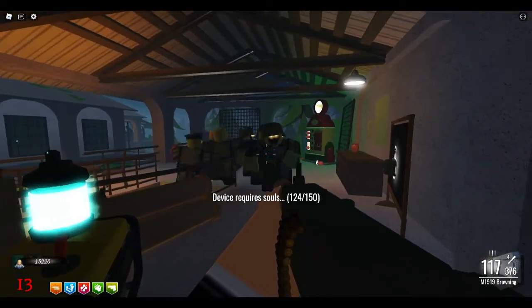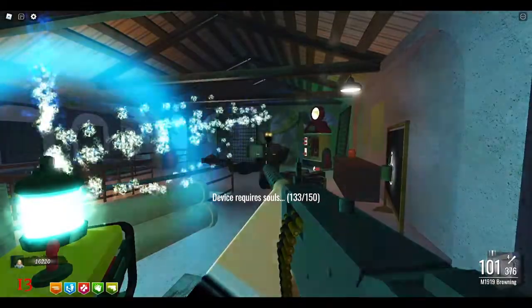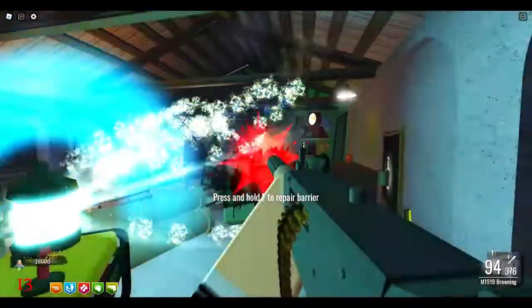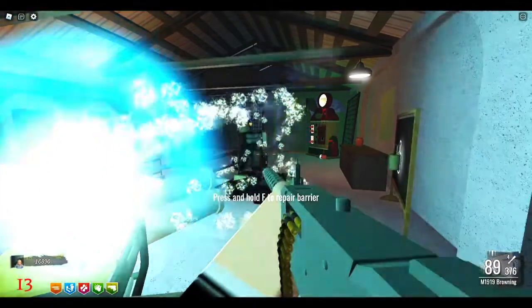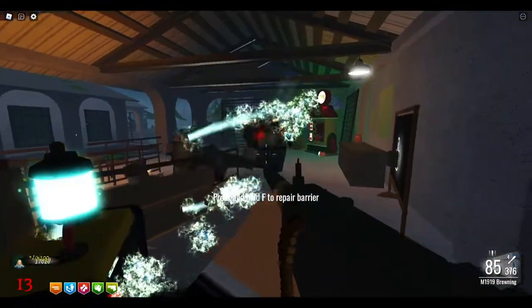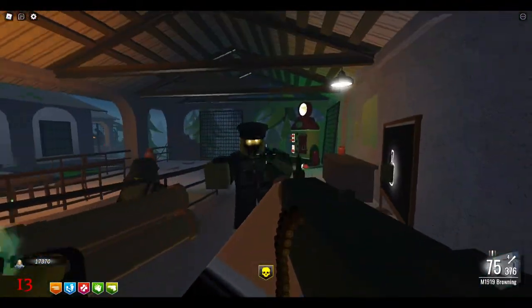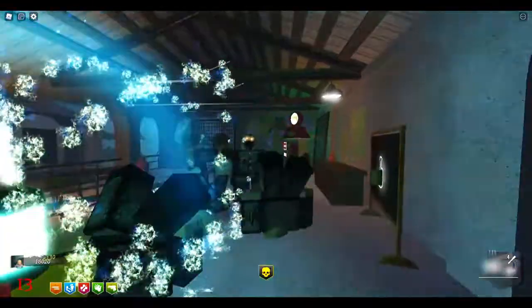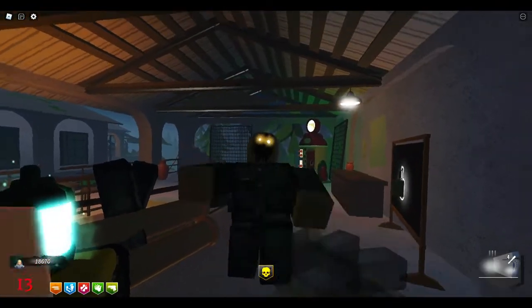I'm up to 124 kills — I should be able to fill the generator up this round. I'm just going to stand here and kill these zombies and shoot any that come up from that spawn. Round 13 — looks like I'm going to fill it up here at round 13. Here it goes, I just filled up the generator. You can hear the sound when it got full.